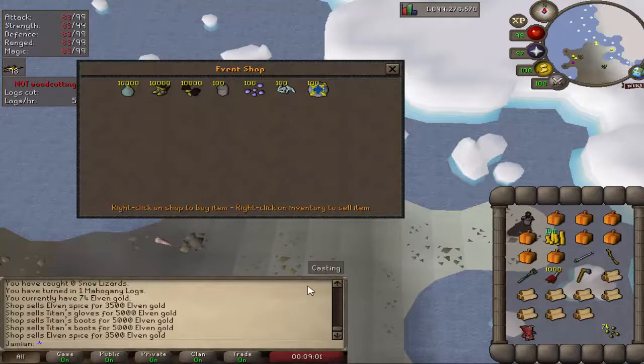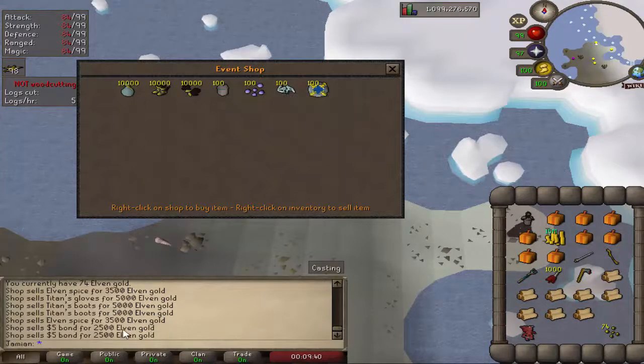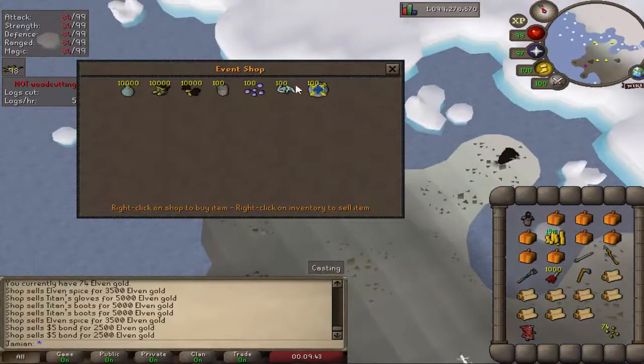If you want to get all three items, that's about 1,350 icy black demon kills. So it is kind of a grindy event. The logic behind this event, as opposed to the last one which was random RNG — you might have been really lucky or really unlucky. With this event, you can pretty much guarantee what you get. If you just want to buy bonds straight up for 2,500 points, that's 500 icy black demon kills for a $5 bond.